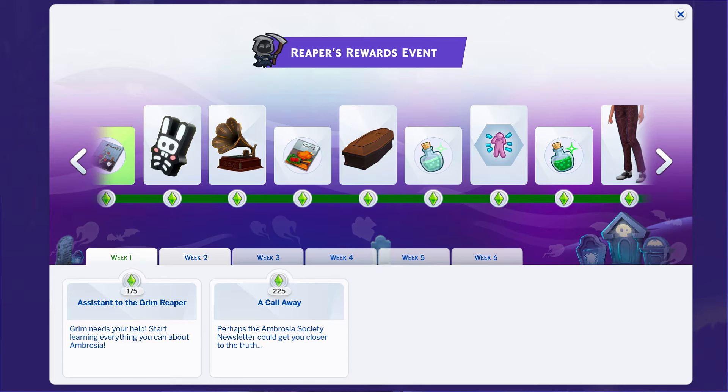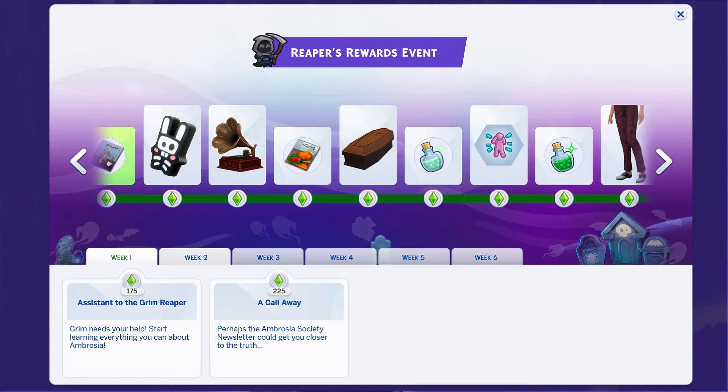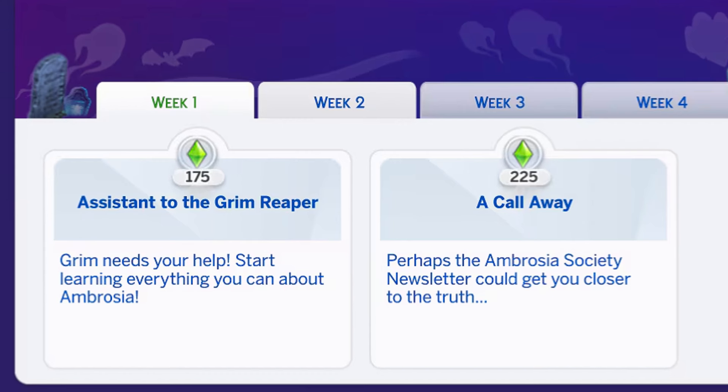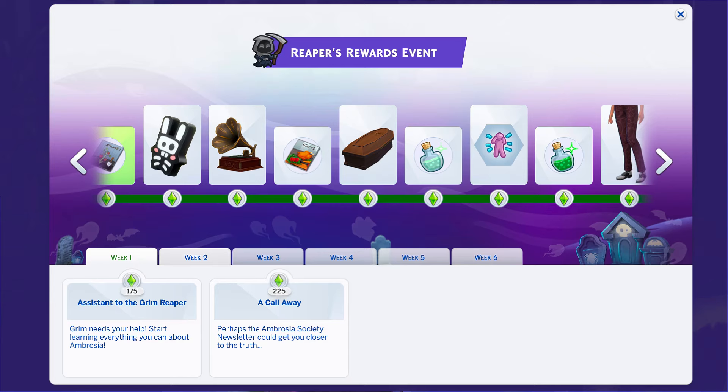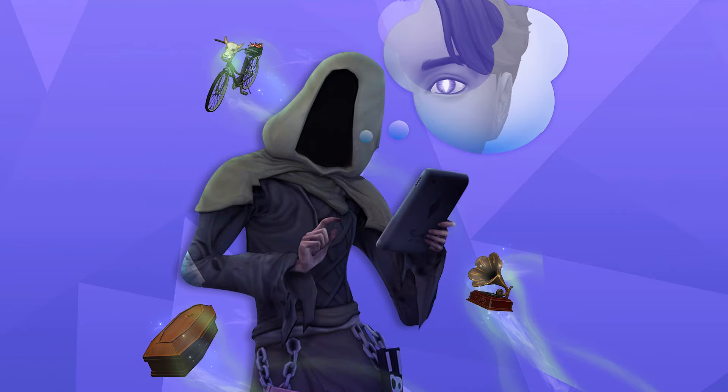One reward is a brand new lot challenge called the Scare Seeker, where Sims will get excited instead of scared to go onto the lot. You can see in the picture a bunch of the rewards you'll be unlocking as you complete the quest, which awards you points and gets you those in-game rewards. This is going to be the only way to get those items — after the event ends, you will not be able to get them. To start, you'll need to enter live mode and access the event screen by clicking on the event icon.